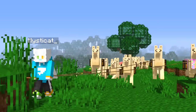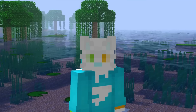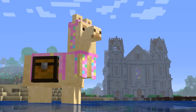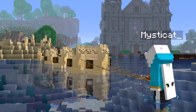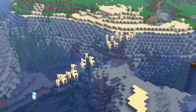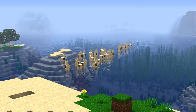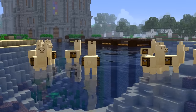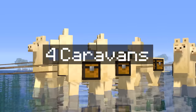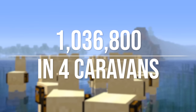Remember how I said if you lead a llama, nine more llamas can follow it? Well, what if you lead two llamas? What if you lead three? Apparently they never implemented a maximum number of llamas you can start a caravan with. But there's always another issue — this time it's the water. While llamas are extremely strong at carrying items, they're not very strong swimmers, and if you have a full caravan, it's extremely easy for some of them to get left behind. So I did some testing to find the number of llamas I could bring to have the maximum items without losing a single one. It turns out that number is four full caravans, or 40 llamas, which totals 1,036,800 items on their own.